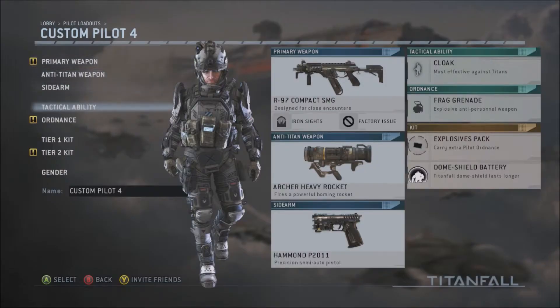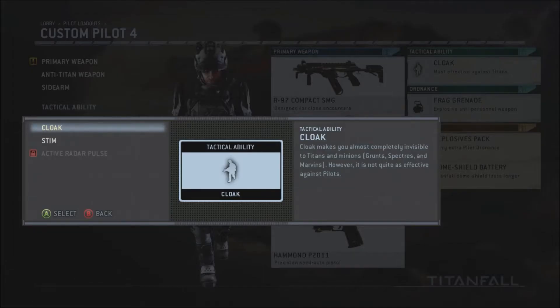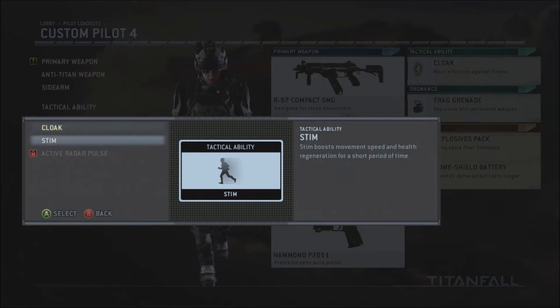Right now we're just going to go in alone. For the tactical ability, we're going to make this a run-and-gun class. Let's give it the stem, which increases movement speed and health regeneration.